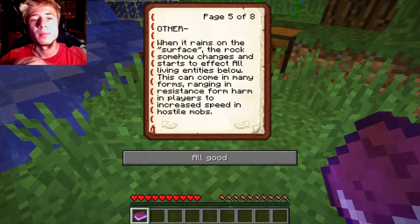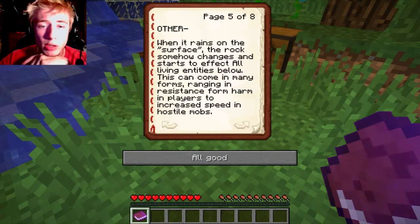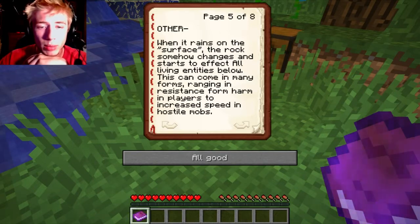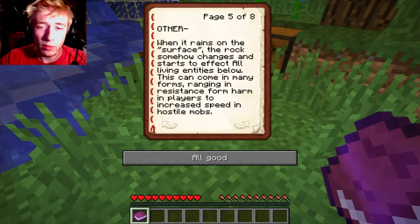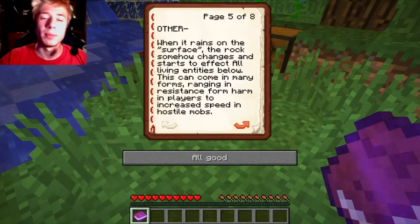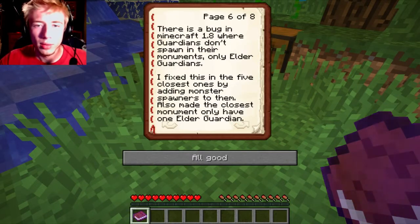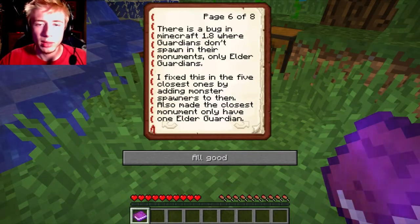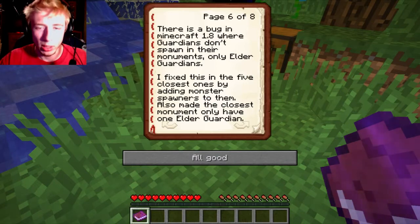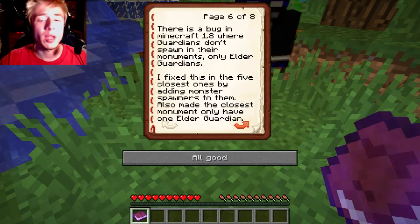Are those all the other domes out there? It seems like they might be. Other: when it rains on the surface, the rock somehow changes and starts to affect all living entities below. This can come in many forms — resistance, harm, and increased speed in hostile mobs. Also, there's a bug in 1.8 where guardians don't spawn in their monuments, only elder guardians. The map creator fixed this by adding monster spawners. The closest monument only has one elder guardian.